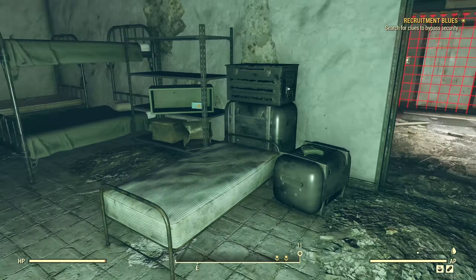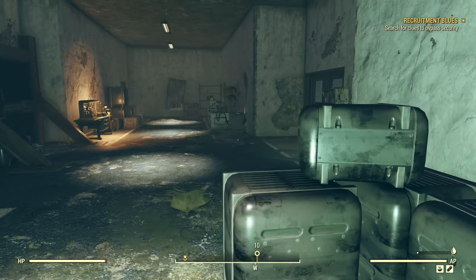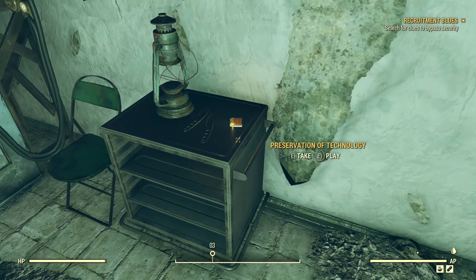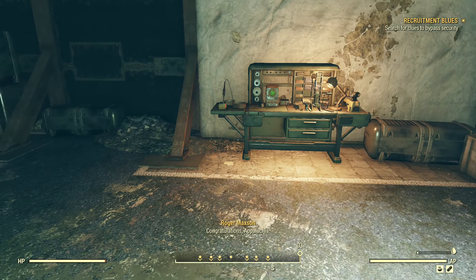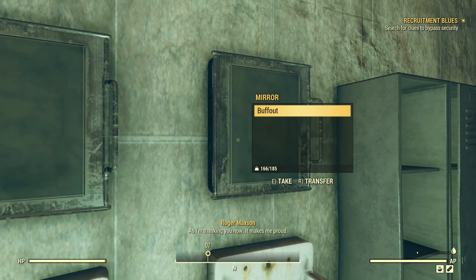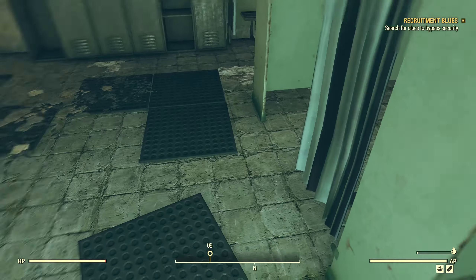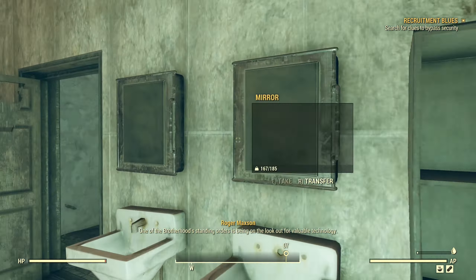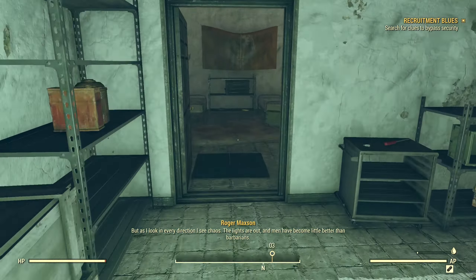So we're talking about the scorched — the Bravos. Bravos must be the scorched beast, code name of course. What's this? Preservation of technology. 'Congratulations, Appalachia. Paladin Taggarty told me of your victory at Huntersville. I know it was costly, but future generations will thank you. As I am thanking you now. It makes me proud. But that's not why I'm calling. One of the Brotherhood's standing orders is being on the lookout for valuable technology — anything that would help us in our efforts. But as I look in every direction, I see chaos. The lights are out, and men have become little better than barbarians.'